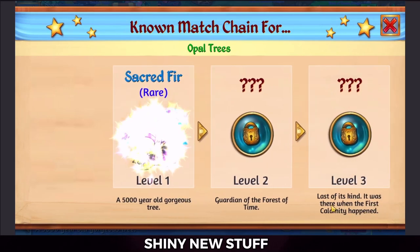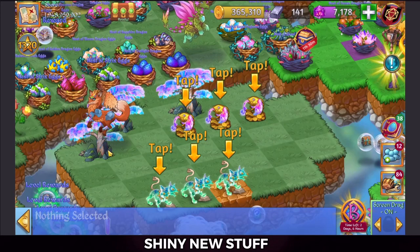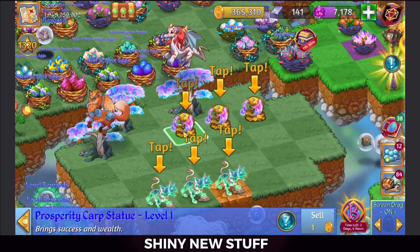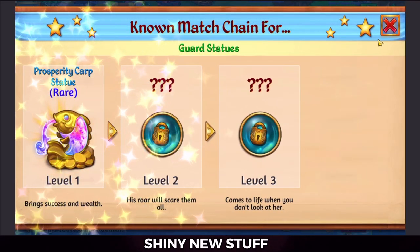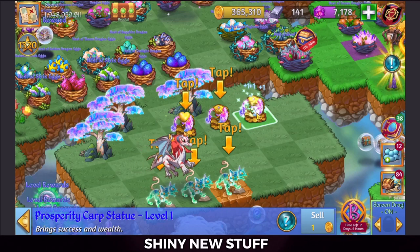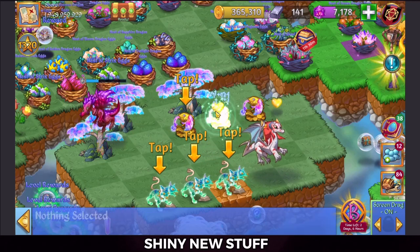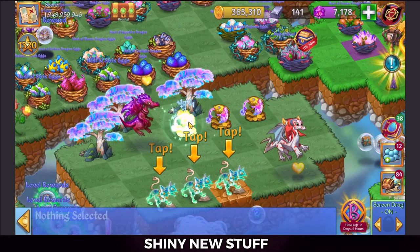There are three levels of it — that makes me want to wait for tomorrow to see if there's more of these in the shop. I'm going to be working on filling those gems back up. The Prosperity Carp Statue also has three levels. What do these give me when I tap them? Looks like it's low-level life essence as well.